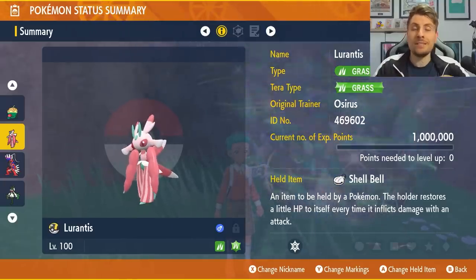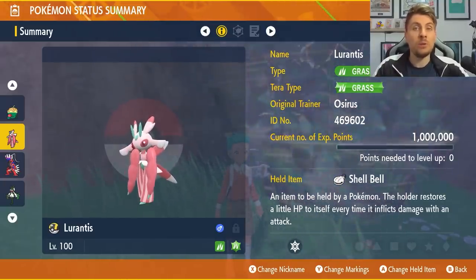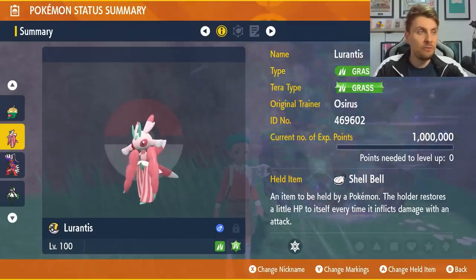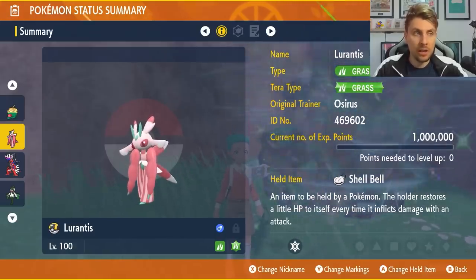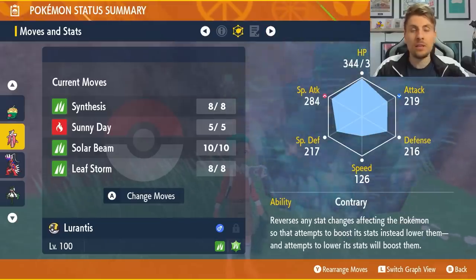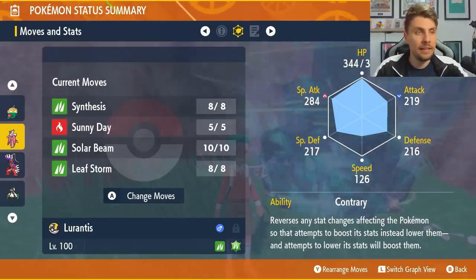The first Pokémon we're going to feature is Lórantis. Lórantis is a Pokémon you've used in previous seven-star Tera Raid events and it is coming back for this one. We have the item Shell Bell, make sure its Tera typing is Grass, and a move set of Synthesis, Sunny Day, Solar Beam, and Leaf Storm.